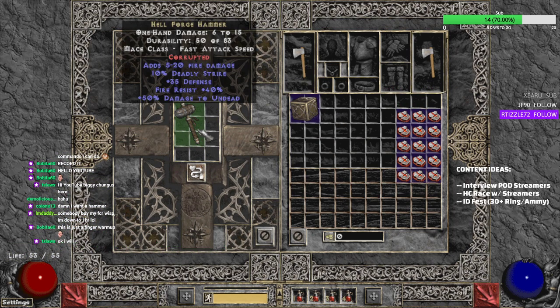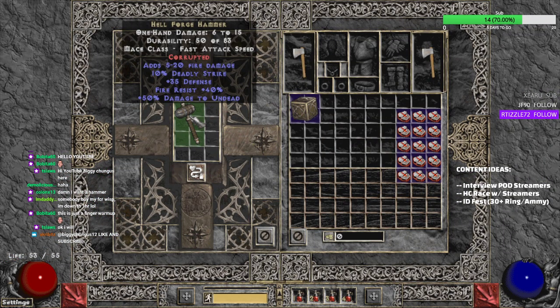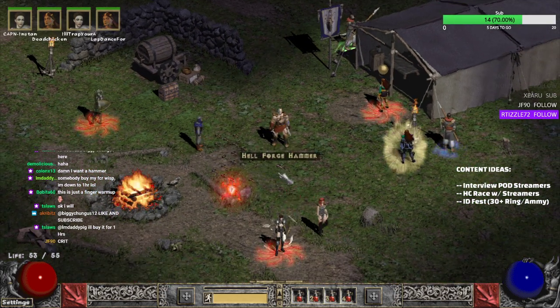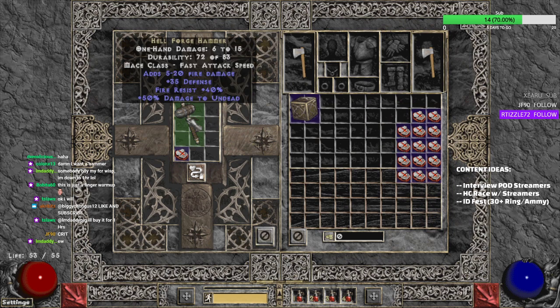Number two, we got a 10% deadly strike. When you're smashing that Hellforge, you want to make sure you get that 10% deadly strike on that Hellforge, because instead of taking three swings it'll only take maybe one or two. There's no way you need that 10% deadly strike.